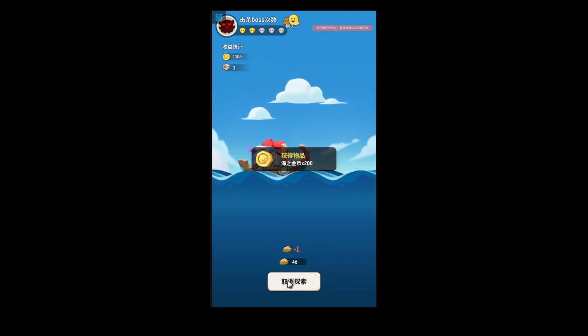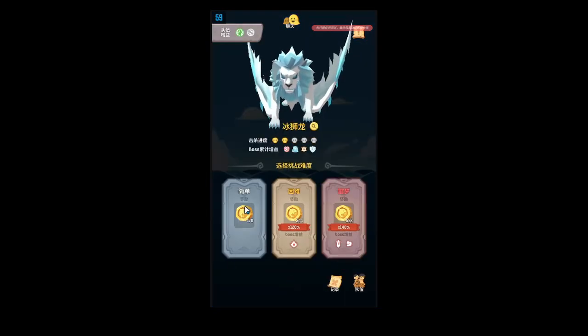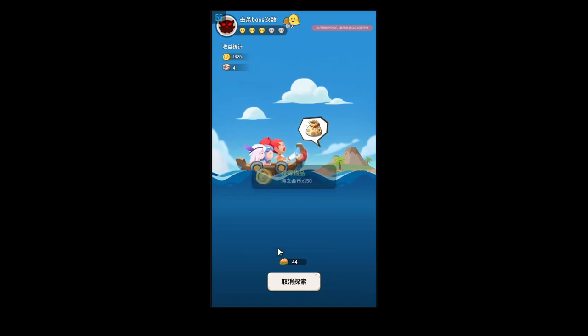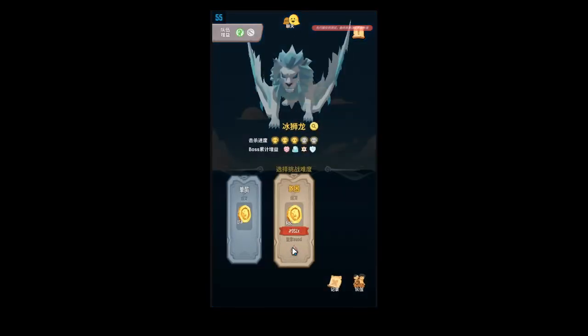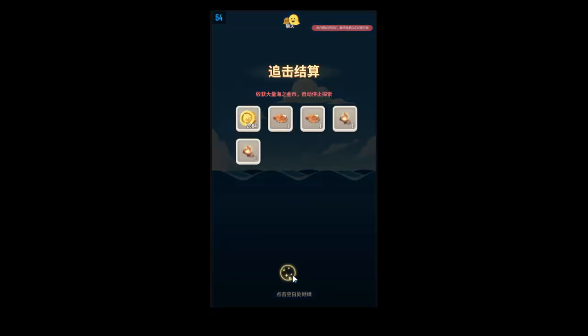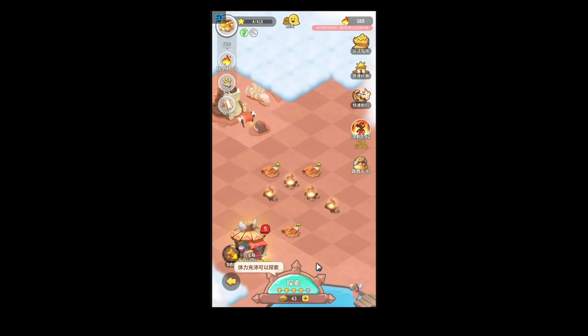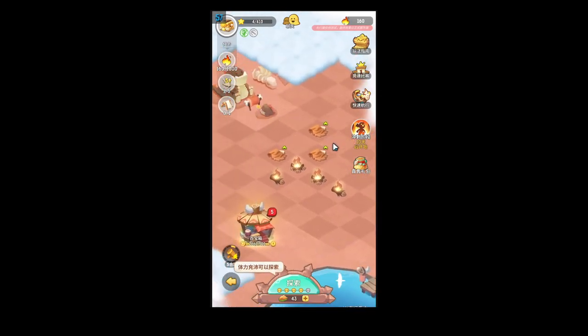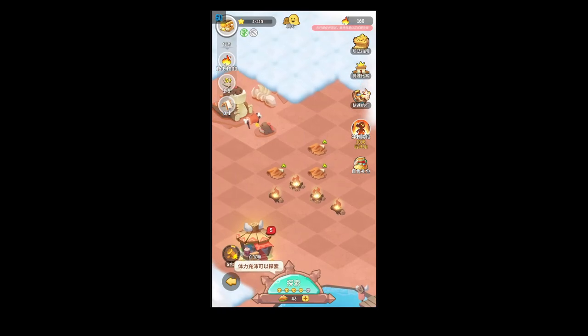One more thing about bosses: easy mode guarantees you a win. If you're on a boss where there's nothing you can do, don't just sit there doing hard mode — you're losing coins and wasting stamina. Do the easy one and it guarantees the win. Doing that doesn't increase your coins for the next boss battle, but you still need those coins so it doesn't really matter. That's going to be it for this SS9 video — I hope new players got some understanding of how it works. Thank you for watching, and I'll see you in the next video.